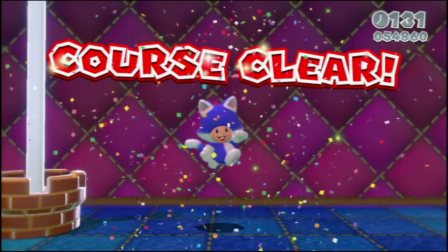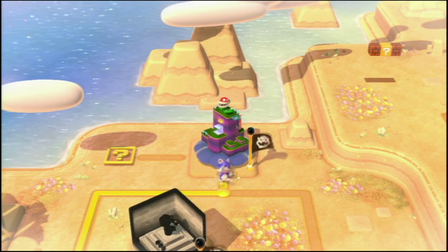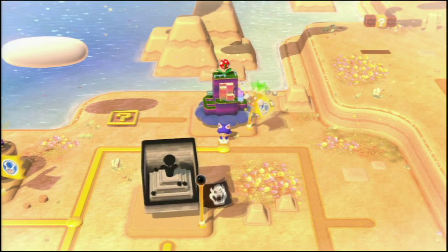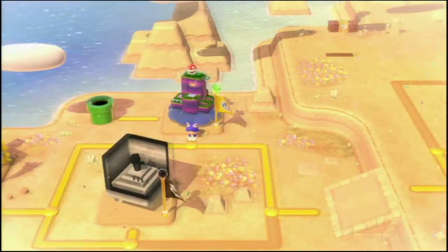Kind of similar to Super Mario 3D Land, how the tanuki suit was very useful because you could always glide around and make it to the top of the flagpole. And if you ever wanted tanuki suits in that game, you would just do the first level. It's pretty much the same thing in this game - if you ever want catsuits, you just do the first level and you can get two catsuits.